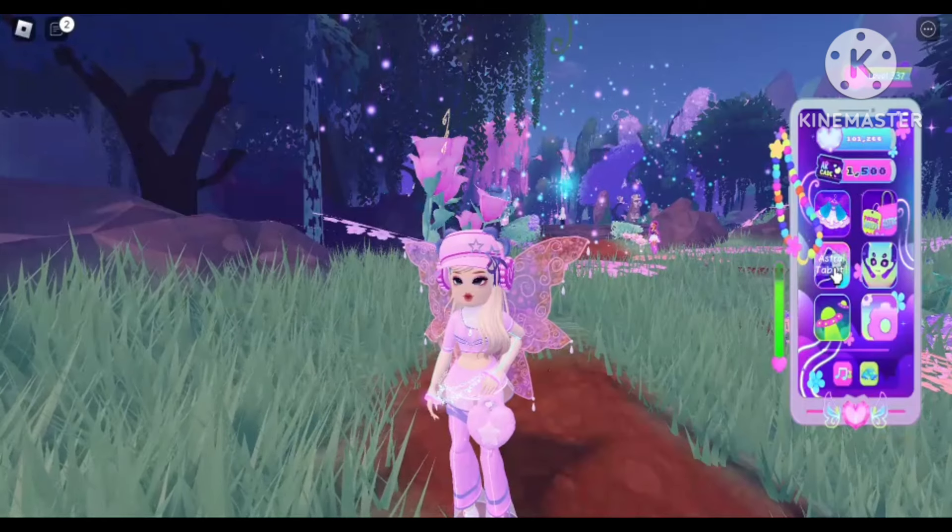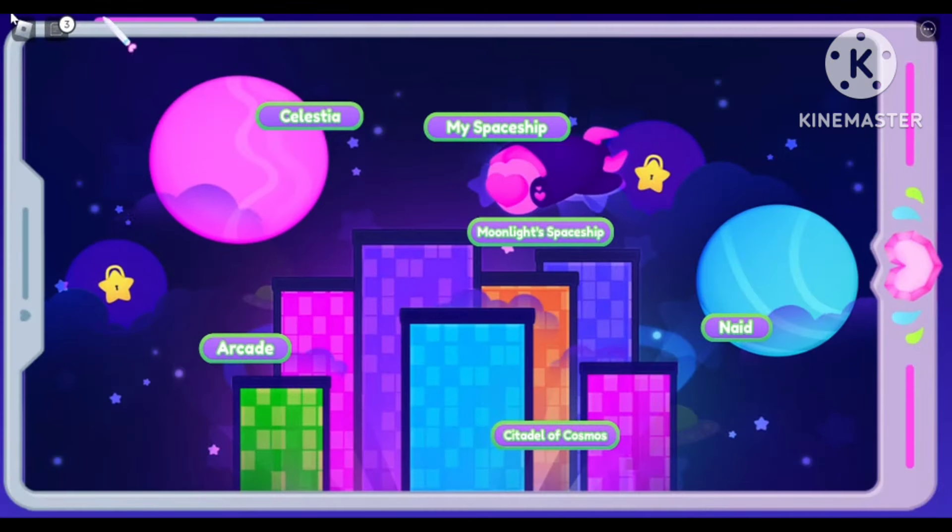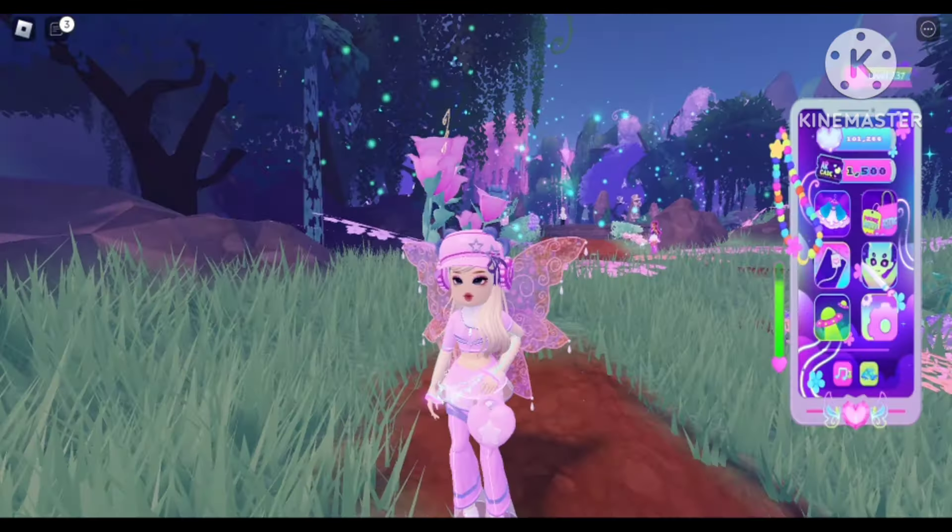Hi guys, welcome or welcome back to my channel! Today we are in Astra Venison and I will be showing you how to bless the Remnants of the Heart. If you don't know what that is, it's like a big statue where you give melodies — a currency type. When you play the pageant game, you will get melodies.